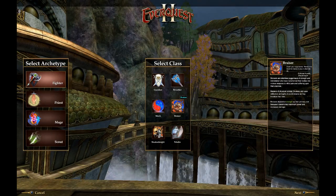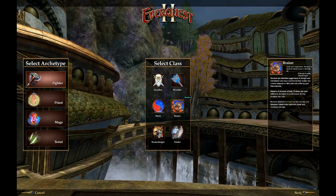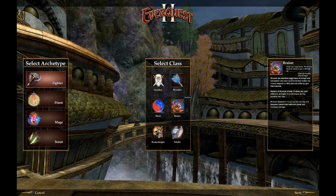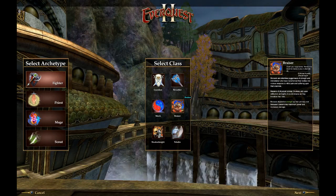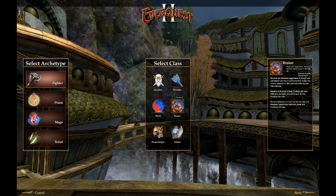The Bruiser is supposed to be a lot like the Monk but more offensive. I believe the Bruiser is more mitigation-based and slightly less avoidance-focused. Other than that, everything I'm reading suggests Monk and Bruiser are very similar.